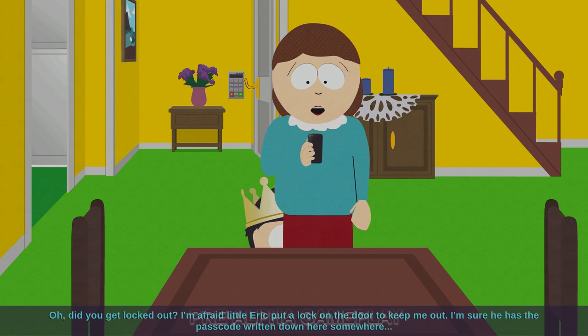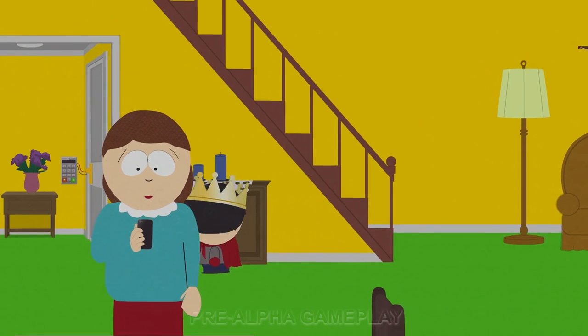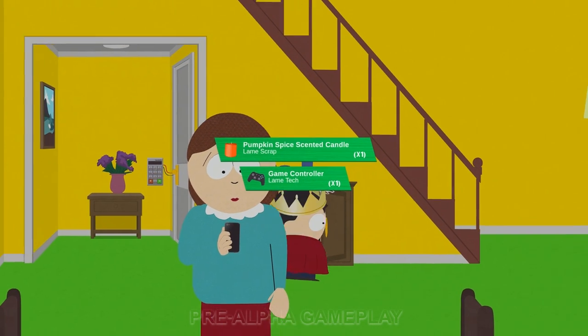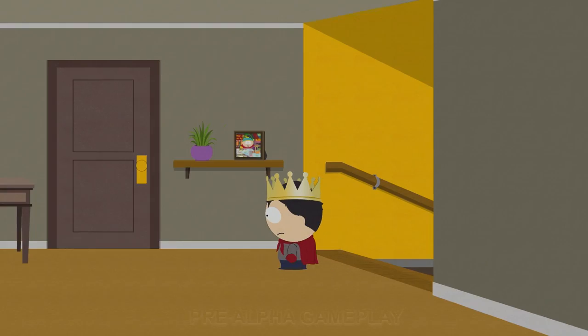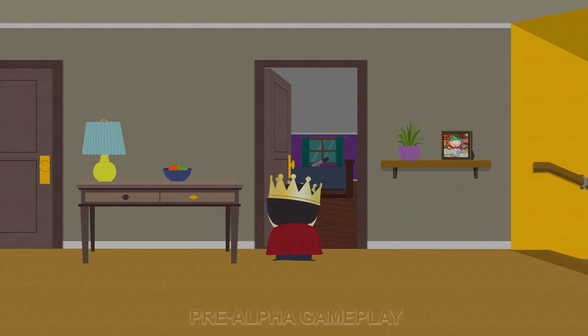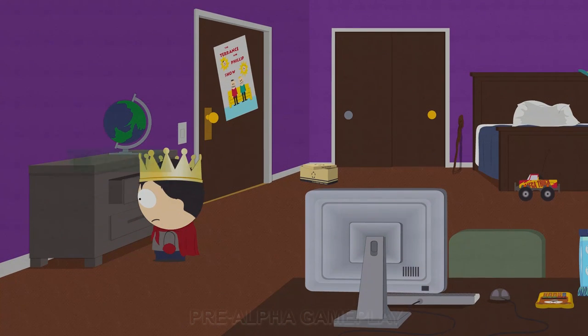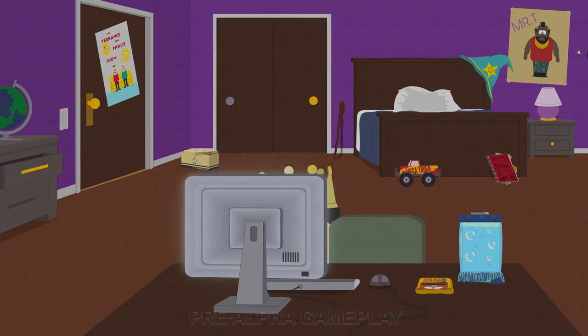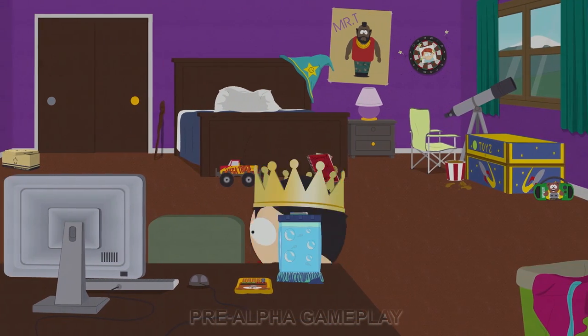Oh, did you get locked out? It seems little Eric put a lock on the door to keep us out. I'm sure he has the passcode written down somewhere. This game is a direct sequel to Stick of Truth that I absolutely love. It takes place literally the next day after the events of Stick of Truth. As the new kid, we were anointed king. Now the kids are into superheroes — Marvel and DC stuff. We need a passcode to get into the basement lair, and we have to go to Cartman's room to find it.